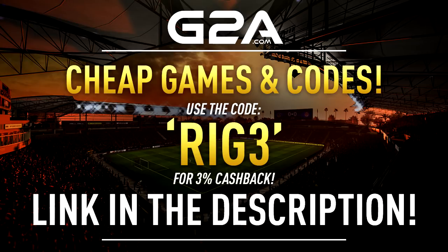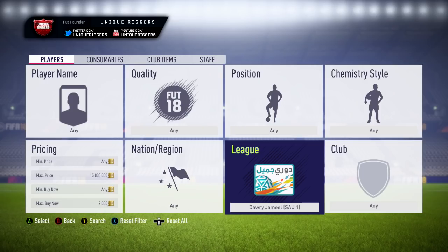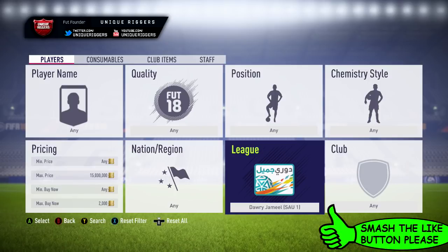For cheap games, MSP and PSM money, check out my sponsor G2A — the link's down below in the description and use the code RIGFREE for 3% cash back. Alright guys, Riggers here and today I'm going to be showing you some absolutely amazing snipers for the Saudi League. I hope you guys enjoy this video and if you do, please smash the like button down below.